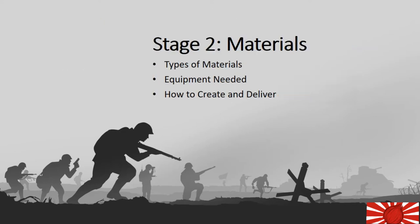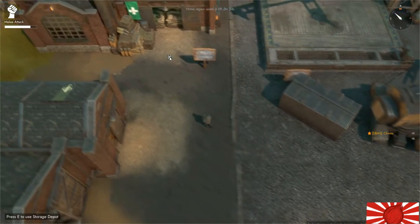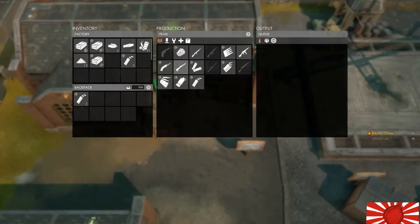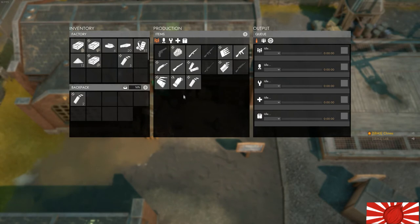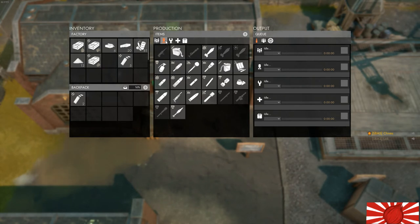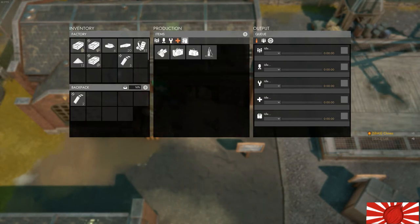We will now proceed to stage two and start off with the types of materials. Press M to open up your map. The building indicated by the cursor is the factory — this factory has a queue limit of 20. We will now identify the factory on the ground. The factory produces all the materials needed for war. Each of these materials are grouped up into different tabs: the first tab is for small arms, the second for heavy arms, the third for utilities, the fourth for medical supplies, and the fifth for supplies.